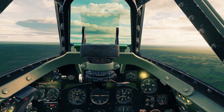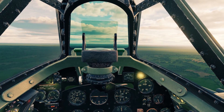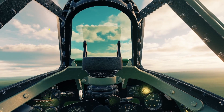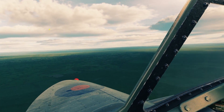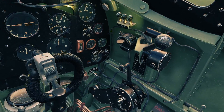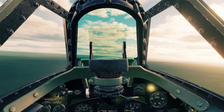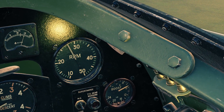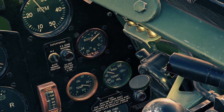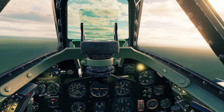The only thing to keep in mind is that whenever you're running the boost and RPMs this high, you can only do it for a couple minutes at a time. You can't just cruise at max power, or you're going to break your engine. You're probably thinking, how in the world am I supposed to remember all these numbers? Well, you don't — in the Spitfire, there's a little placard right here that tells you all the numbers you need to know. In all seriousness, whenever you're cruising, just keep the RPM somewhere between 2500 and 3000 and the boost somewhere between four and eight. In combat, just put them to the max that you want, but only for a couple minutes at a time.